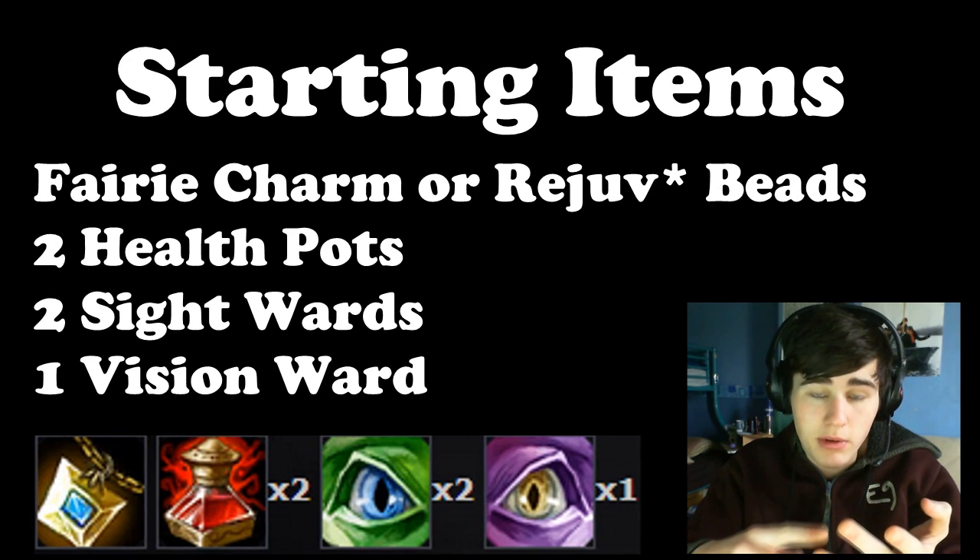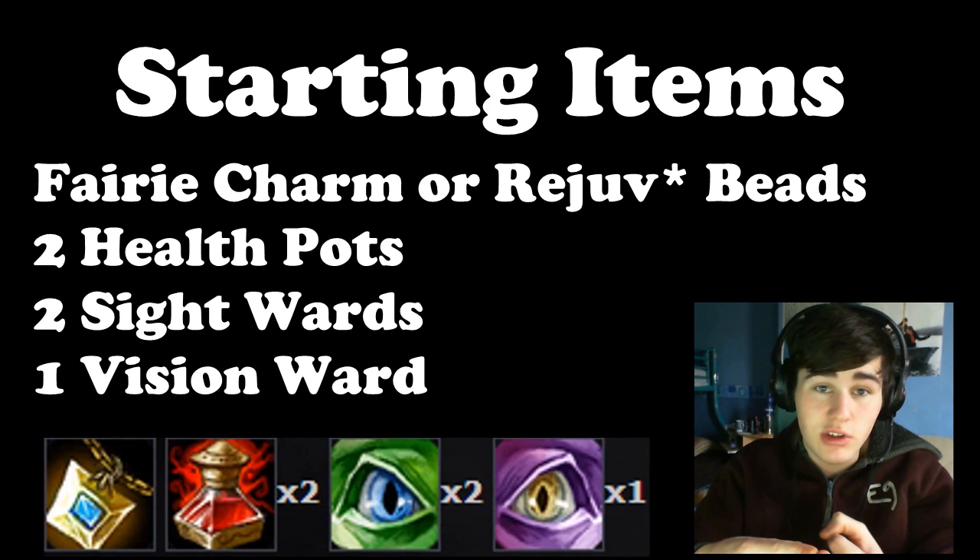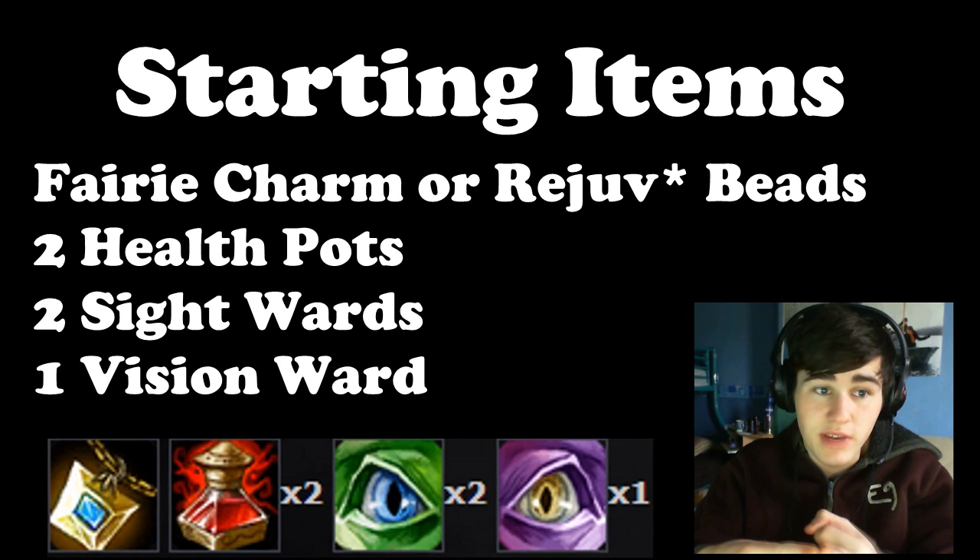In the laning phase I start with usually a fairy charm, two health potions, two green wards, one pink. If you're against a poke lane you could swap the fairy charm for a recombination bead.